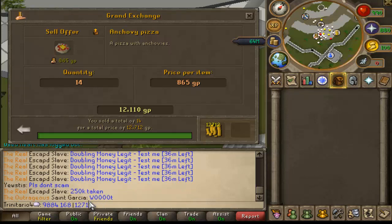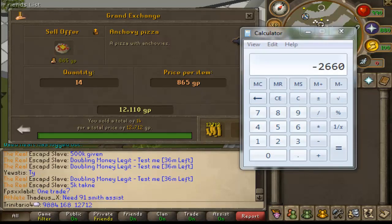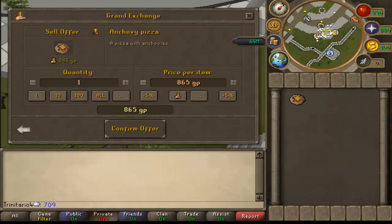As you can see in the calculator, I made exactly 2,660 coins from just one inventory. You can make up to 1,700 anchovy pizzas per hour, which is around 250k per hour. Making 250k per hour in a free-to-play world is great. Remember you can sell anchovy pizza above mid price and they will actually sell because they are in high demand — it is the best healing food in free-to-play. Thank you for watching, and if you enjoyed the money making guide, subscribe, leave a comment, and bye!